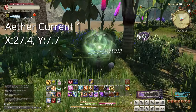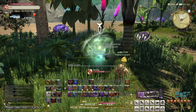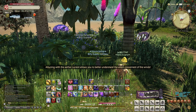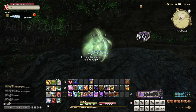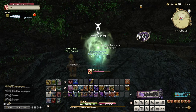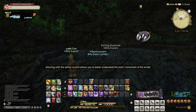Our first target is at 27.4 by 7.7, northwest of the House of Waters High. Go ahead and interact with it to unlock it. Our second target is at 9.4 by 17.8, northwest of the Zodun, inside of the cave where you had to get a rock earlier in the MSQ. Go ahead and interact with it to unlock it.